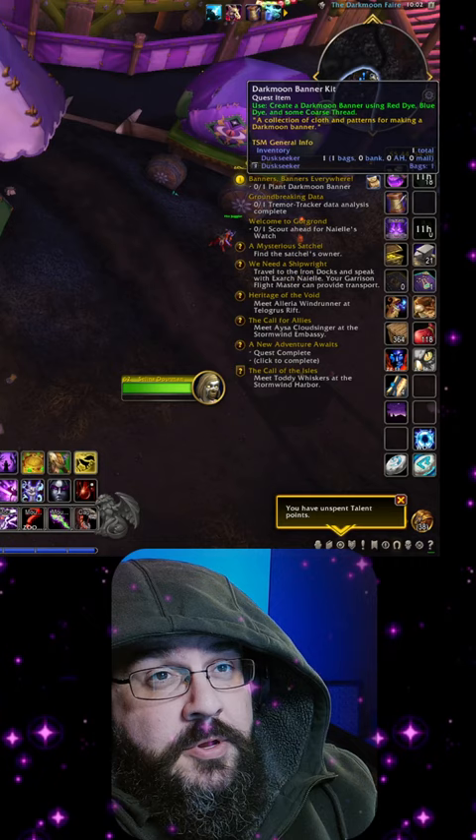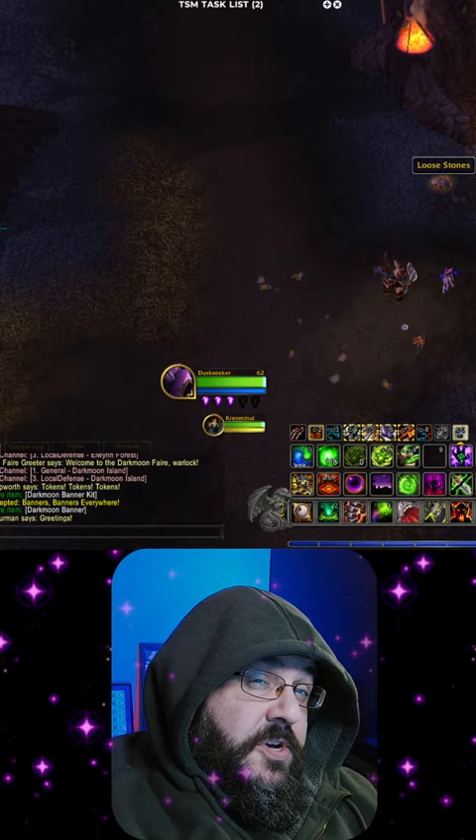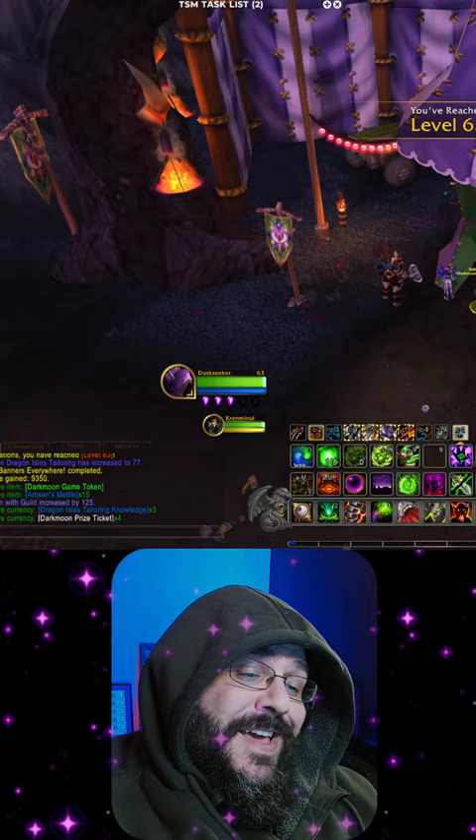The very first tent is the tailor. Craft the banner. Locate the Pile of Loose Stone. Plant that banner. Turn in that quest. Collect three knowledge points. It's that easy.